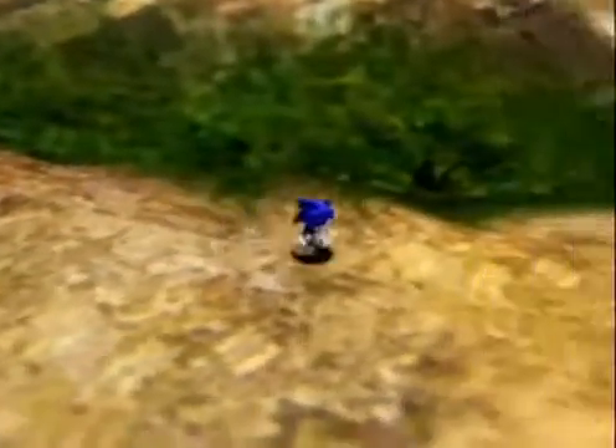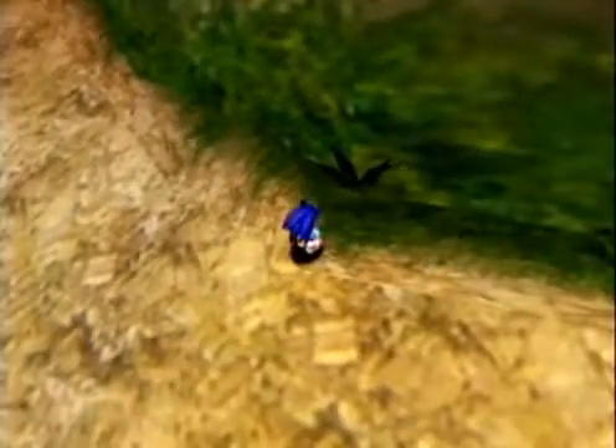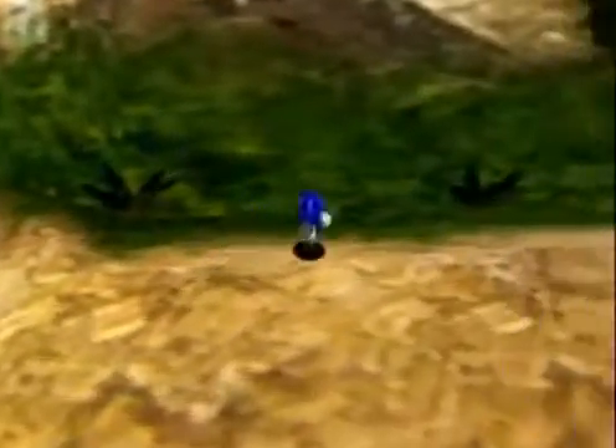So to do that, I want you to note this area right here. See where that weed is? And how Sonic just doesn't seem to want to go over there. You need to spin dash kind of forward right here. It may take some tries at first, but once you get it, it's actually pretty easy to do.